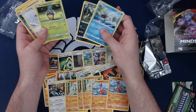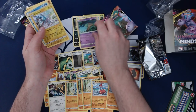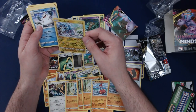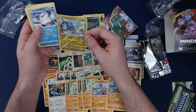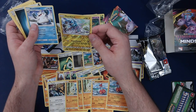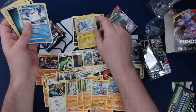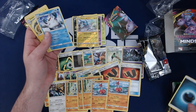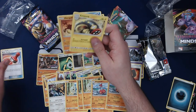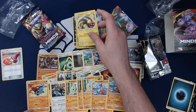Finneon, Alolan Grimer, Karate Belt, Fletchling, Honedge. Oh, Thundurus — for Double Colorless, if Tornadus is on your bench this attack does 50 more damage. We've got to find a Tornadus. Raging Thunder for Lightning Lightning Colorless — 120 and then 40 to one of your bench Pokémon. That's dangerous. Abomasnow. Oh, Reset Stamp — that's pretty cool. And Heracross. You could turn one Reset Stamp if you're ahead on the board.